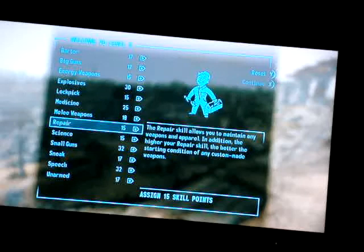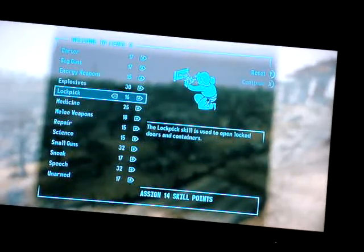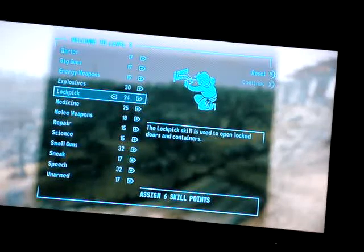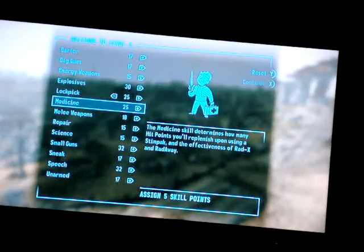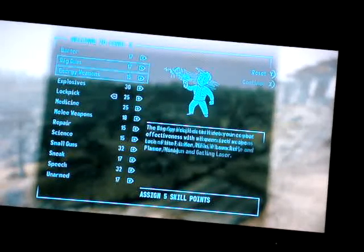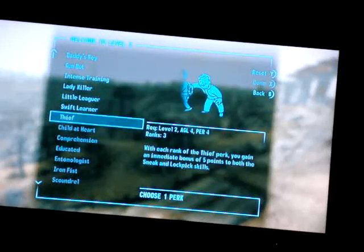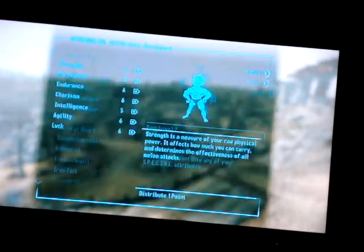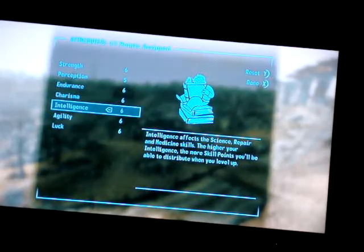Put points into whatever you want at level up. I usually put it into lockpick, because I find that a very useful skill — set it to at least 25. Also energy weapons — pick up some of those early in the game. Put it into intense training usually.